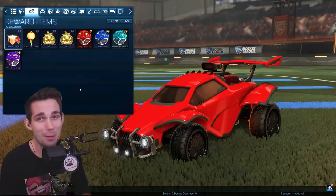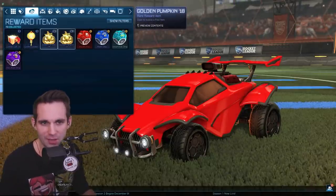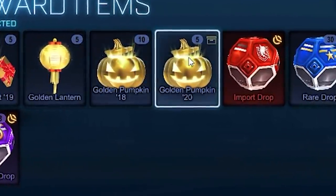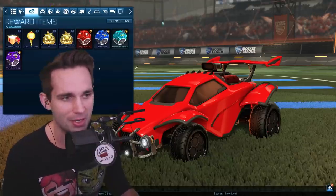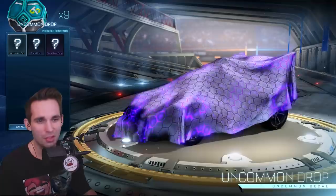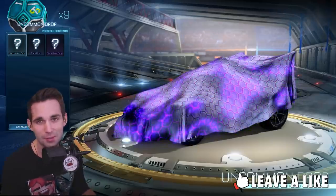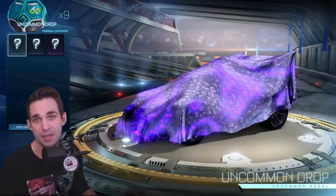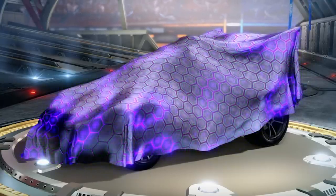Let's open these drops. We'll start with the uncommon drops. Also, if you guys want to see me open up golden pumpkins or stuff I could trade for, if you leave 500 likes on this video I'll do a golden crate opening. The thing about these items is just because they can't trade up to a black market doesn't mean you can't get an awesome very rare painted item. Oh my god, I haven't seen this animation in so long. This is gonna be so amazing.